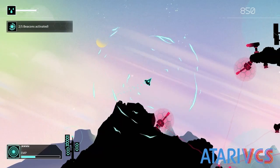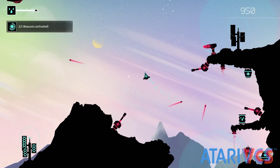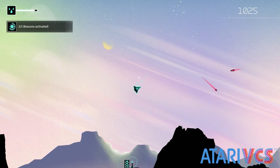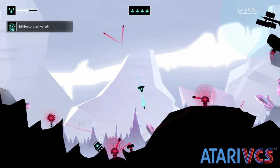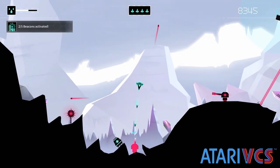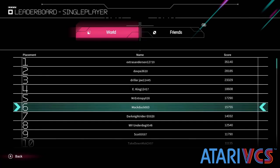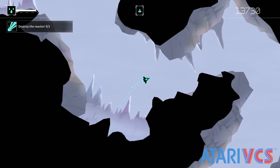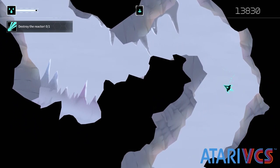Gravitar Recharge is a bit like if the developers of Thrustlander and Aerie got together and rethought everything about the source material except for the core gameplay. I loved the graphics and music of Gravitar Recharge the most, and I really appreciate the gutsy shift in tone and pace. The gameplay itself feels very authentic to arcade Gravitar, although you aren't constantly one second away from death — quite the opposite. You can stop, think, plan, then execute, but you still have to execute well, and the game's difficulty is likely to challenge even those somewhat good at the arcade version. Gravitar Recharge has received a temporary exclusive release on the Atari VCS, with a surprise launch in May ahead of its listed June 2nd launch for other platforms.